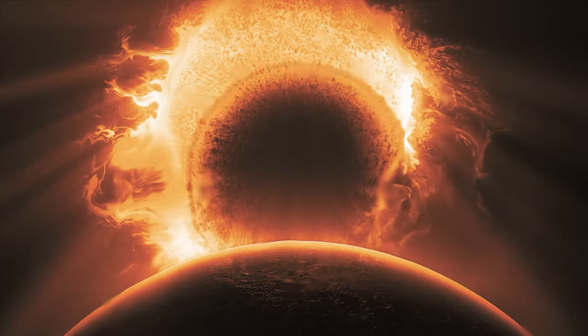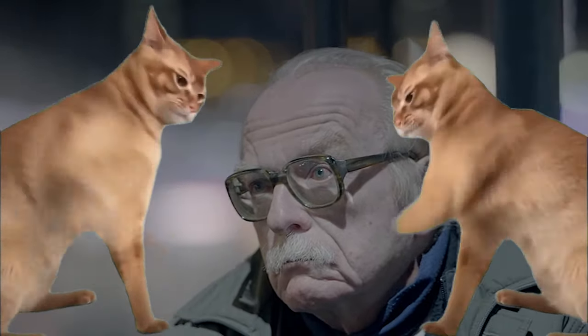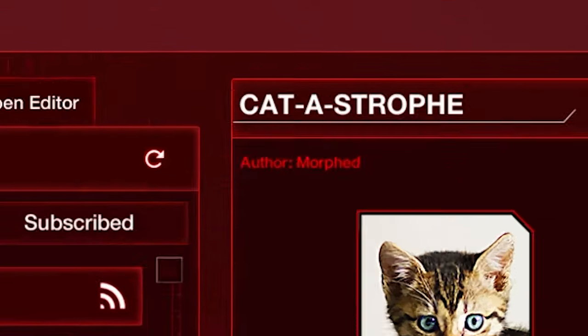I have many theories on the end of the world, but none are closer to the truth for me than the idea that cats are going to enslave all of humanity. So let's go right ahead and help them get it over with, using the custom scenario Catastrophe by Morphed.